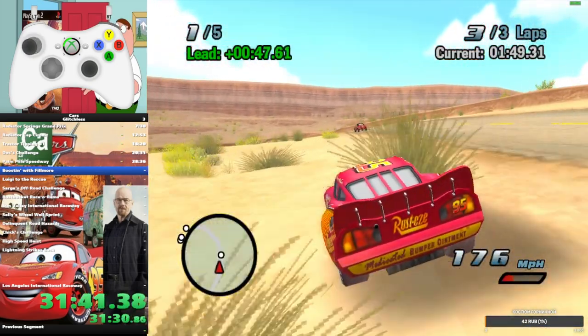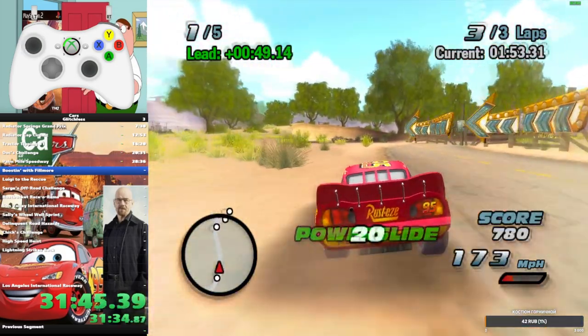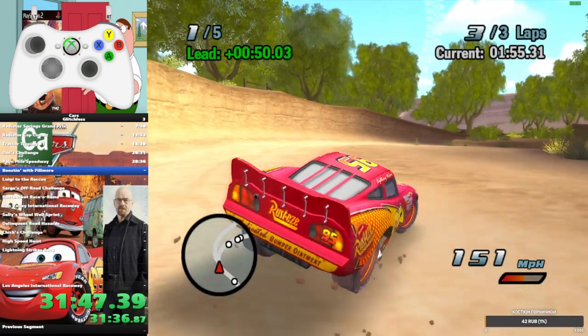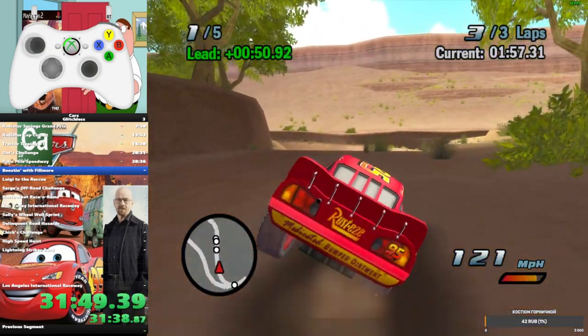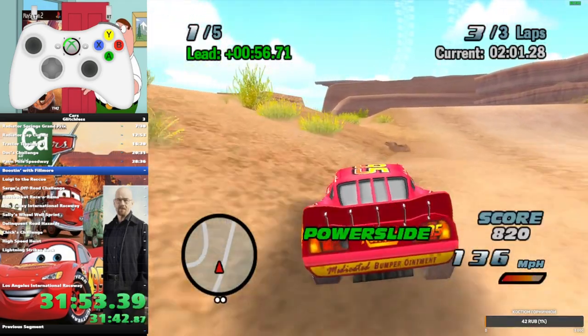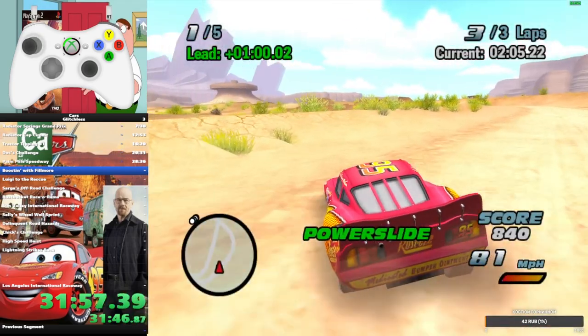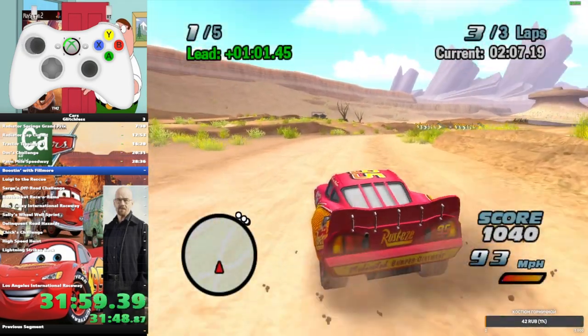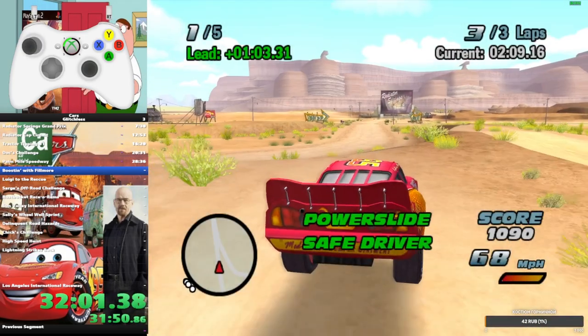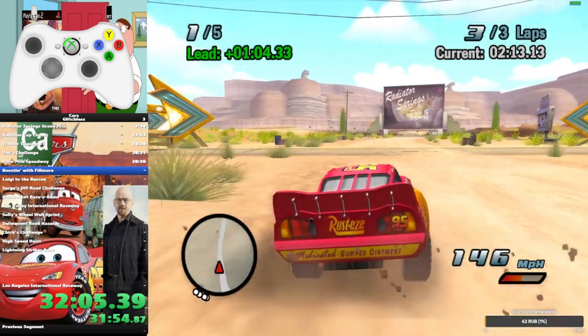The boost in this Fillmore section on the beginner level is an easy one — you just have to work with power slide boosts and that's it, not as hard.